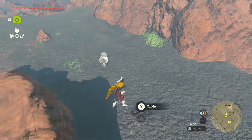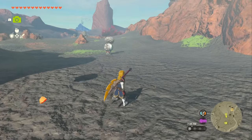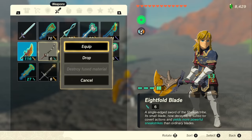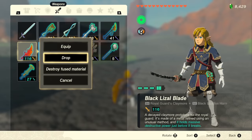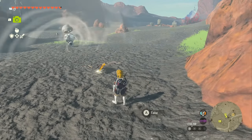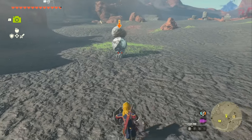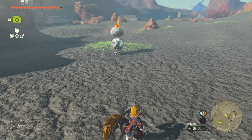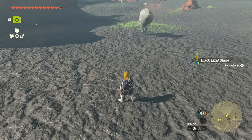You can find these pretty much all over Death Mountain. What we need to do is get up close to it. Make sure you unequip the weapon that you want, and once it's not equipped, just drop it on the ground. Make sure to equip a shield — it really helps when your weapon doesn't get blown away. The Octorok is going to suck it inside its body, you'll get a little sparkle, and then it's going to spit it back out at you.